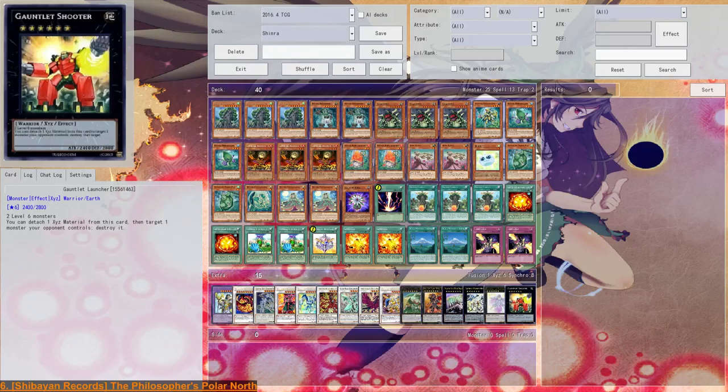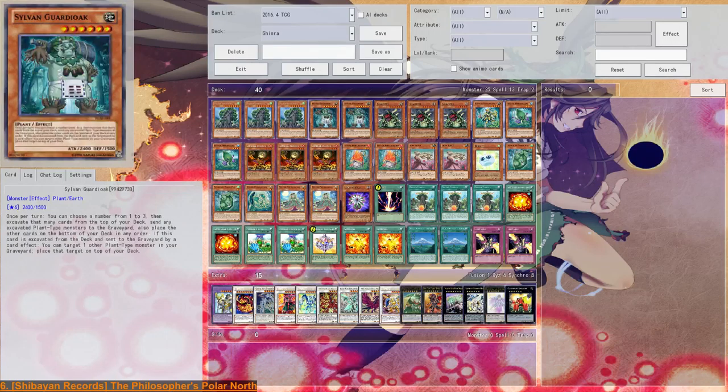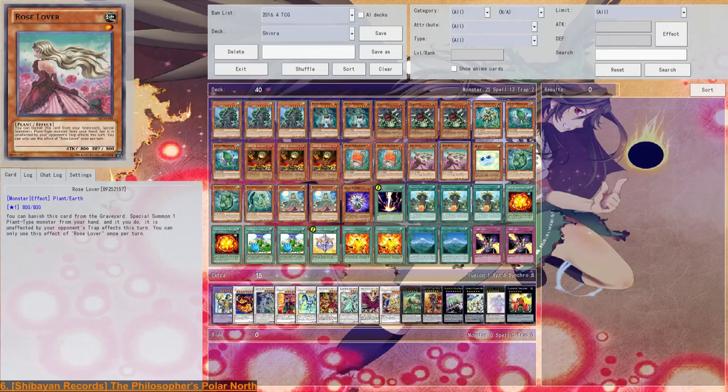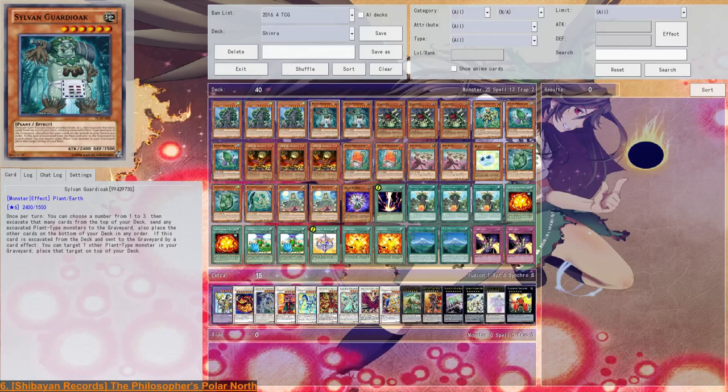This deck was built over quite a long time and I'm very happy with it — it works quite well. It mainly focuses on combos with Lonefire Blossom. Lonefire Blossom into Guardi Oak is the first thing you want to do, or Rose Lover plus Nutrients into Lonefire into Guardi Oak if you have that. Guardi Oak is the key card of the deck.